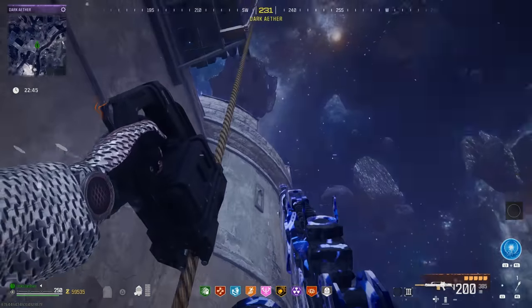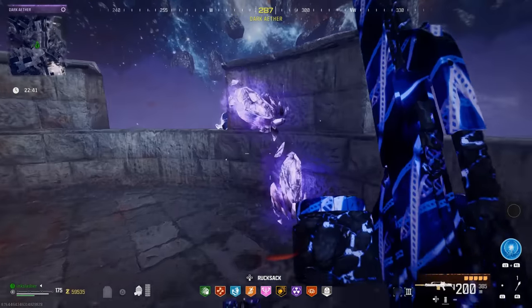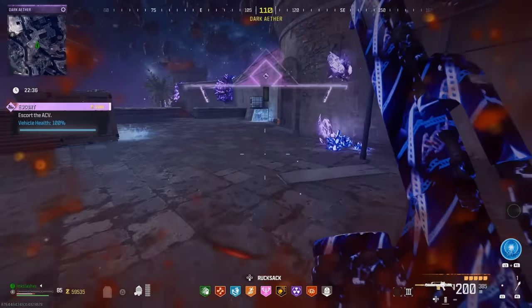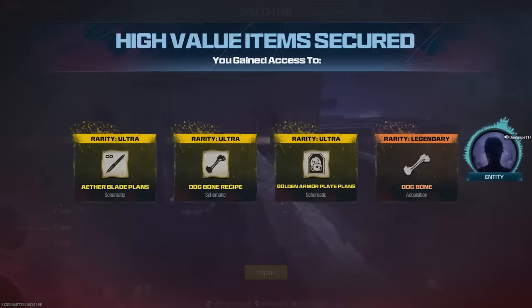Once you have the elder sigil, you go in once again. The bunnies are in the same places and give you the same sort of bounties, but this time you only have 15 minutes. This time when you complete them, it is going to give you a schematic. If you are doing this solo, the only one you're probably going to be able to do is the ether extractors. If you are with a team, you can complete all three and each gives you a schematic — that is how you get the Aether Blade, the Dog Bone, and the Golden Plates.